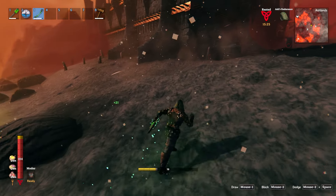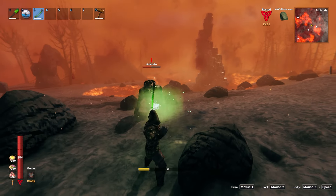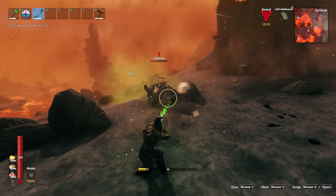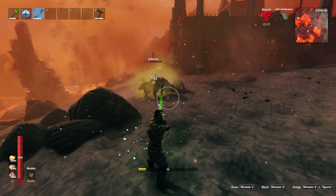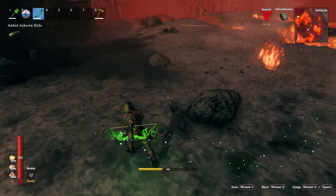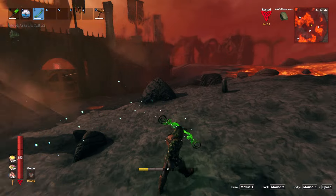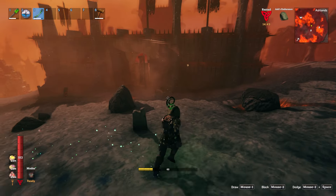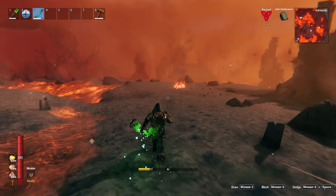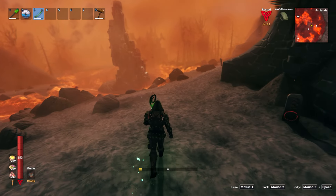If you combine this armor with the Askvin cloak it is super OP. You get quite a bit of stamina savings — you don't use as much stamina when attacking and you get a little bit extra pierce. It's pretty good for a bow build for sure, and also if you're just wanting to run and not deal with stuff in the Ashlands, this is a great combo.